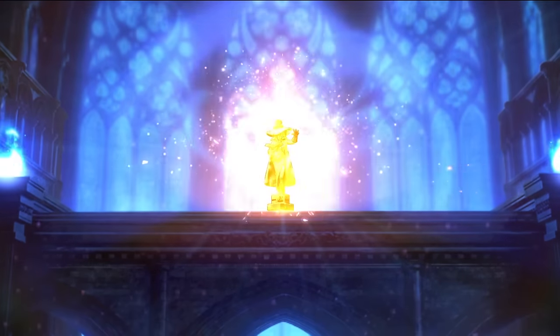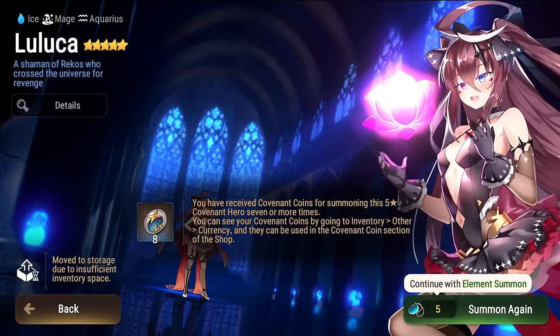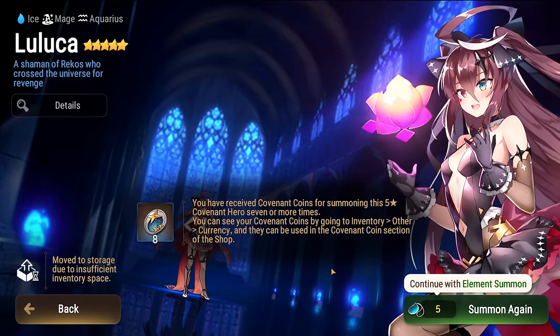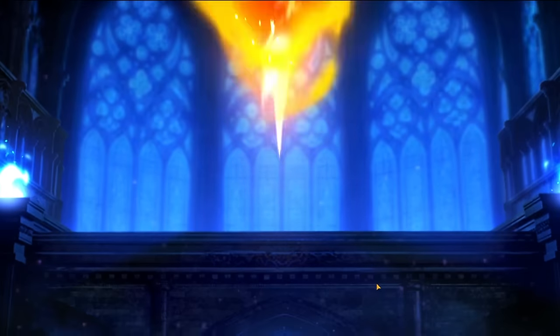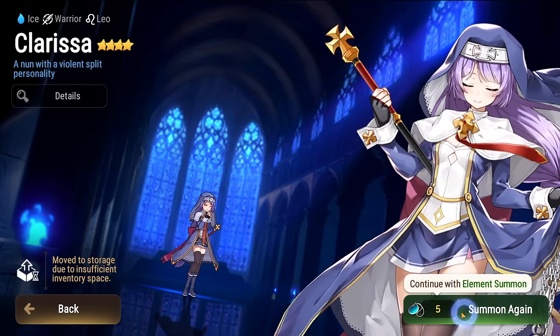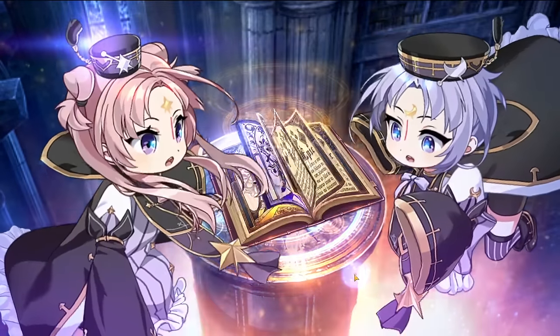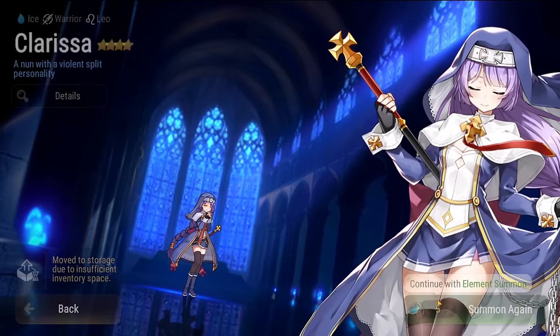Oh, here we go! Now we're talking — five minutes into the video, we're finally getting a five star. It's Luluka, actually. I've gotten enough copies of her to get covenant coins, that's insane. But Luluka will probably go into Ocean Breeze Luluka — I'd probably imprint her. Actually, I don't have Tomoka. Maybe today we'll get Tomoka when we do our summons. Who knows?